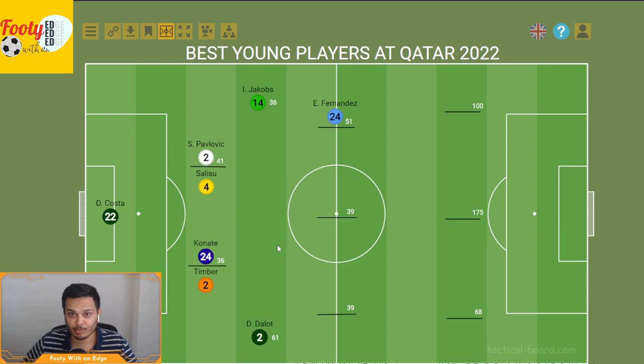The second player in midfield, and no surprises here, is Jude Bellingham. He has been the standout young midfielder in this tournament — probably the standout midfielder period. He had a score of 39, one goal, one assist, 284 touches, 11 tackles, and 23 ball recoveries in four games. An absolute monster of a box-to-box midfielder, and I'm very excited to see what he can do against France in the quarterfinals.